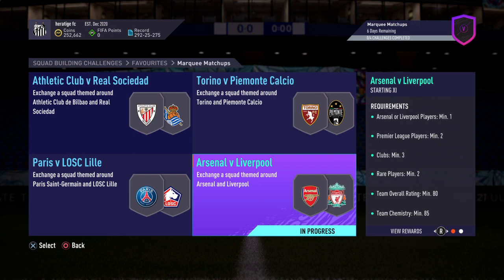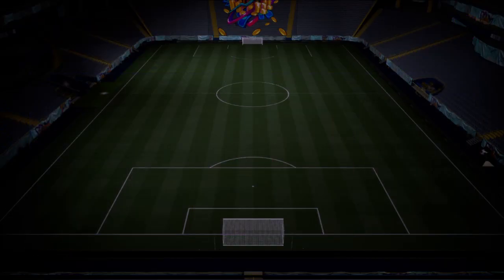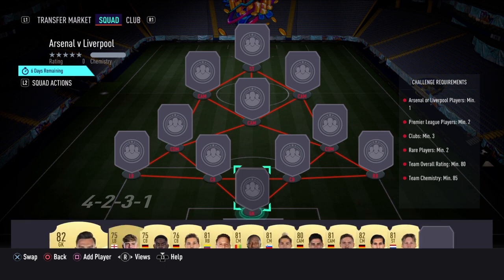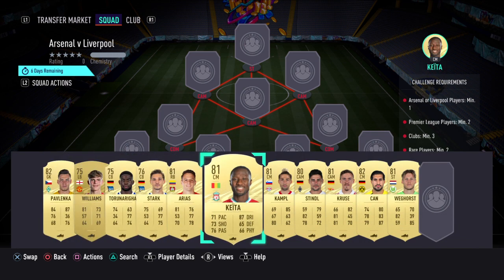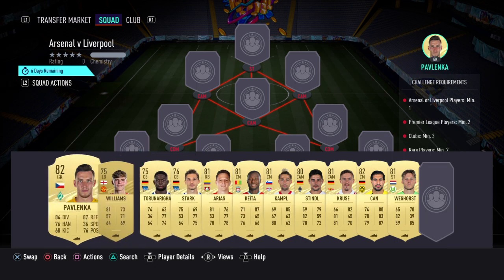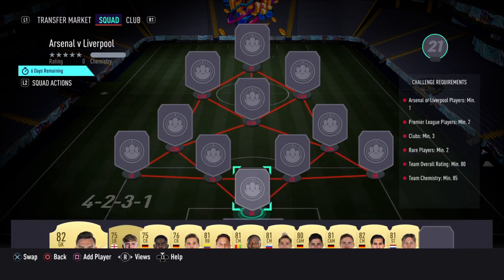Here we've got the Arsenal versus Liverpool market matchup. You get a 25k pack, so it's probably the best one to do. It requires 80 rating and 85 chemistry, so you do need fairly high-rated players. We've gone with 80-rated ones — they're still around 800-850 coins, so pretty easy to get. Some of them are first owner, but you don't need loyalty as we went a little bit over the minimum chemistry.